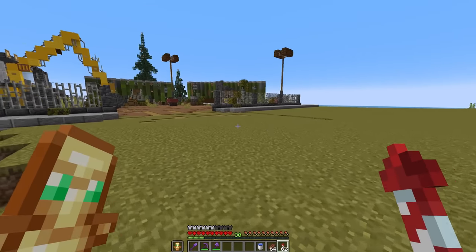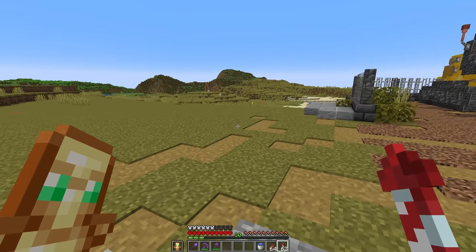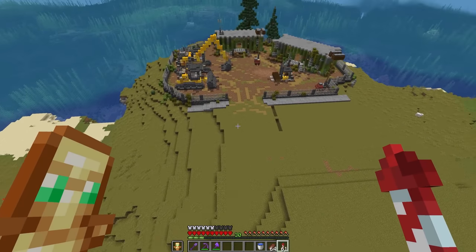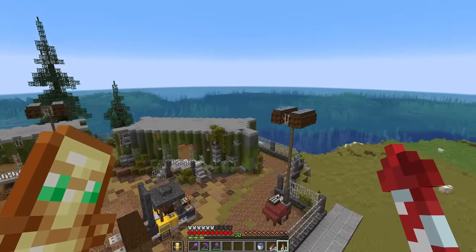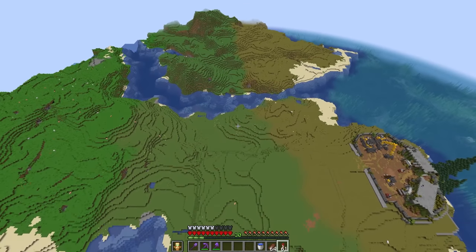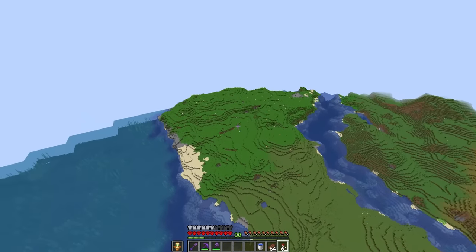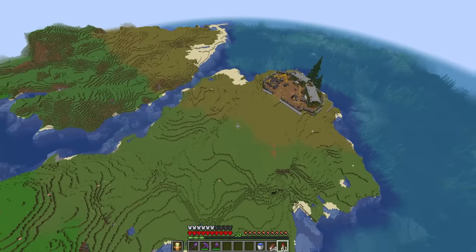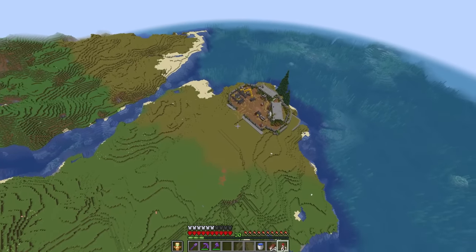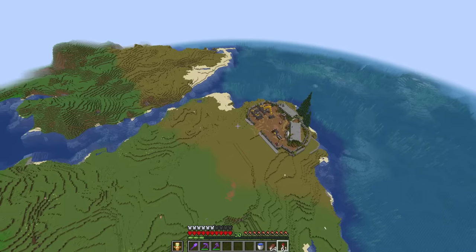First up I want to map out some of the roads and figure out how we're going to lay out certain parts of the city. Looking from above in free cam, we've actually got two different islands and we're going to need a road network across them. I'm thinking a main circular route with lots of streets coming off it, and this bit here is going to be on a main road.